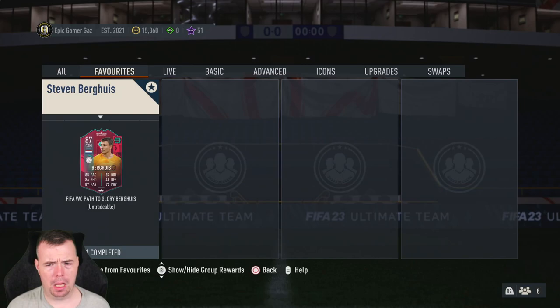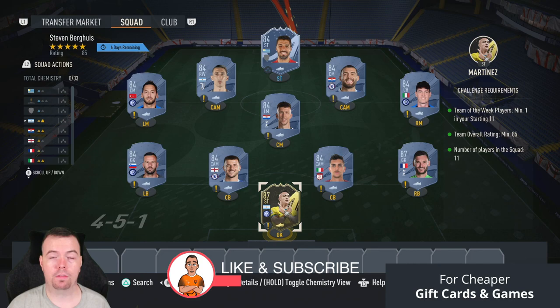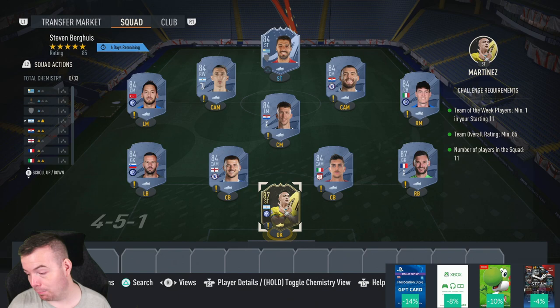There's just one SBC to do, which is actually a surprise. Before we get into it — these are foot-been biting prices at the time of doing this SBC, which has been out for a few hours. Bids and snipes will of course be cheaper, and prices do fluctuate. At the moment, 84-rated players are at rock-bottom prices, which is crazy because everyone's been opening packs.